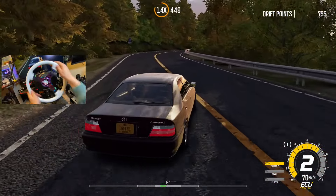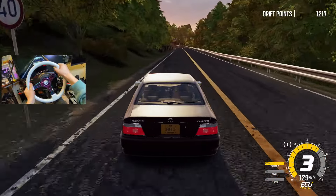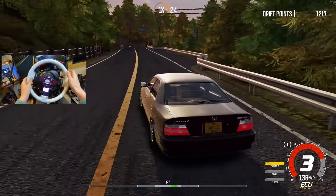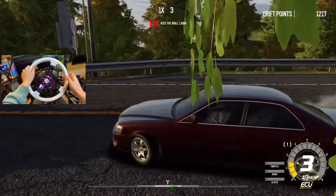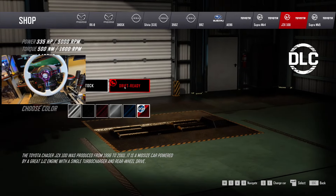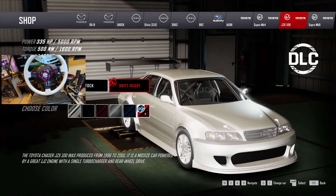Diving right in here with this JZX for some chaser action today. We're gonna quit this session now - this is where it's gonna get fun. We're going into the drift spec version and we even have a custom paint color here.